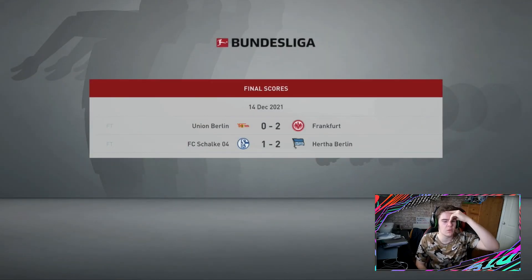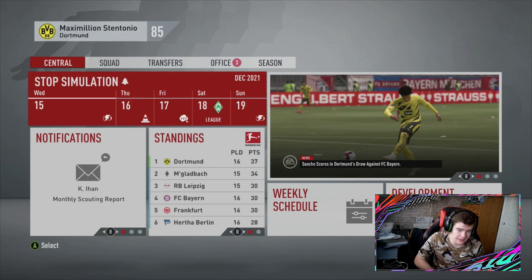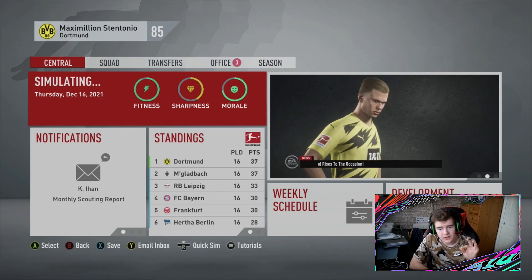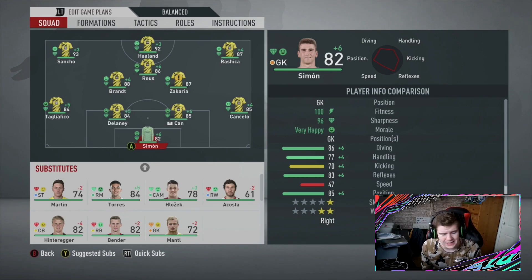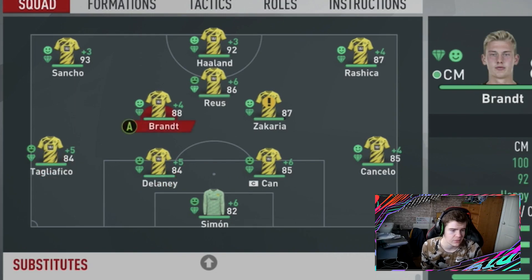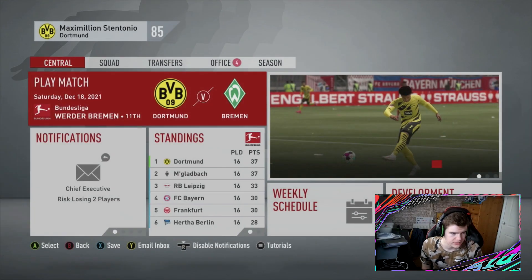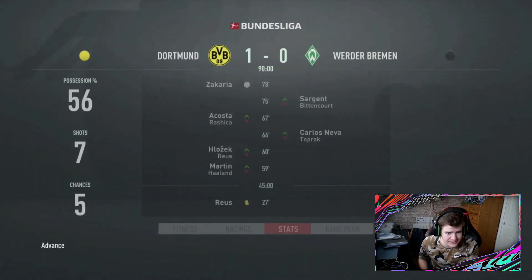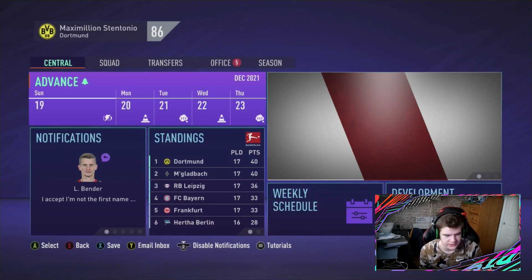A draw with Bayern Munich might keep us joint on points at the top of the league if Gladbach win, but it should have been a win. Leipzig will be 33, still behind us by far. If Gladbach win we are joint top on goal difference — I'm happy with that. Werder Bremen next — full sim this time. Same team: Simon in net, Cancelo, Tagliafico, Brandt, Zakaria, Reus, Rujica, Haaland and Sancho. 1-0 — Zakaria you beast! Werder Bremen in the mud, a convincing and nice victory. We still sit joint top of the league.